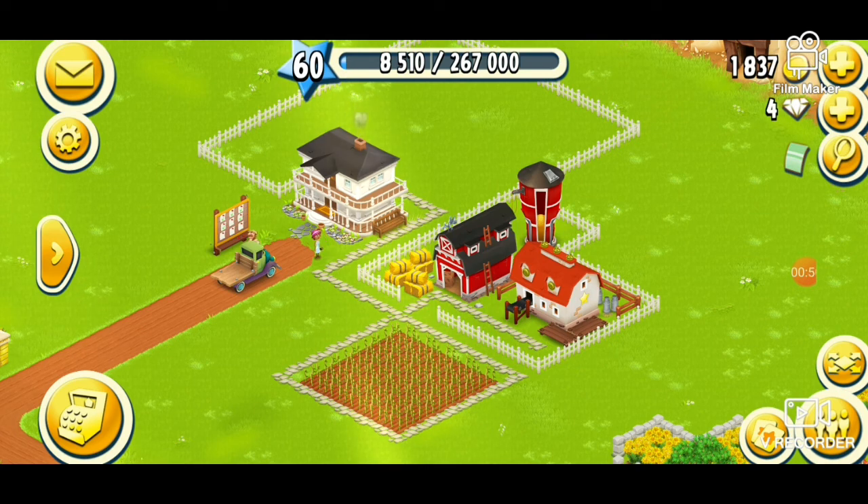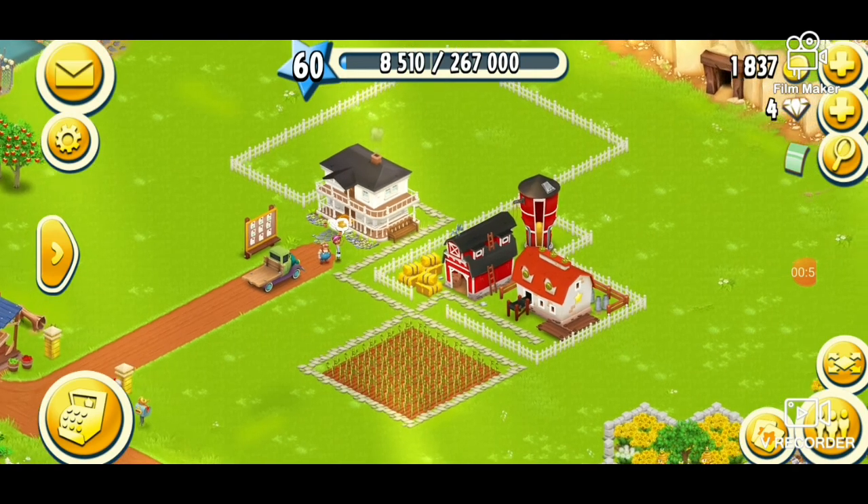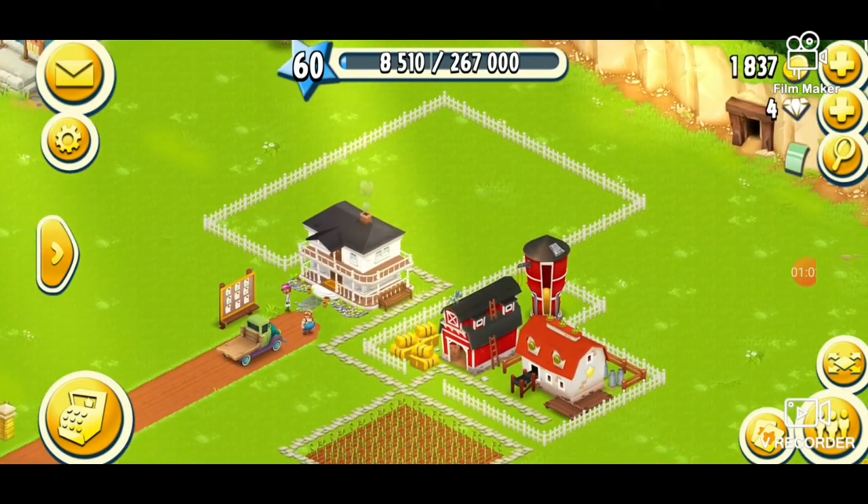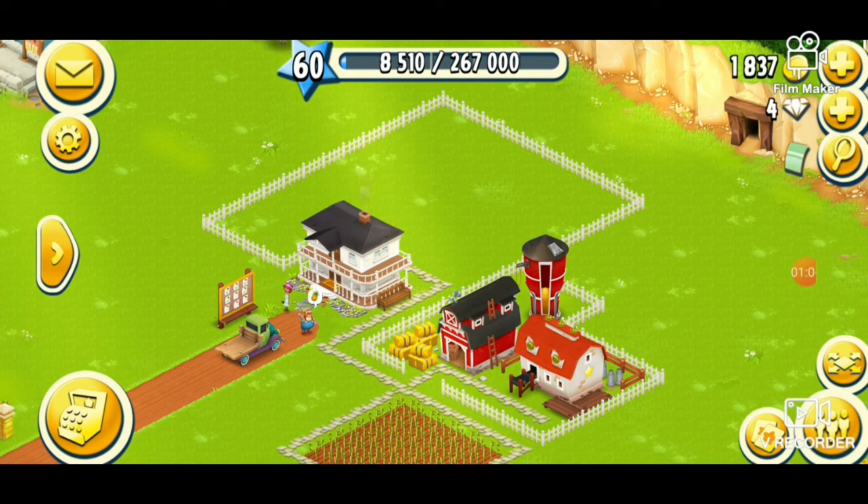I do advise when you start the game that one of the first things you want to do is get some axes and saws together and start cutting all the trees down. Once you've cut all the trees down, all this area is green and you're ready to decorate. You need to clear an area first, otherwise you're going to have things in the way and you won't be able to decorate or place any designs.